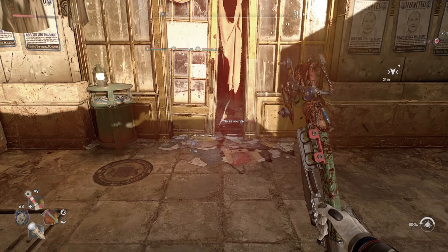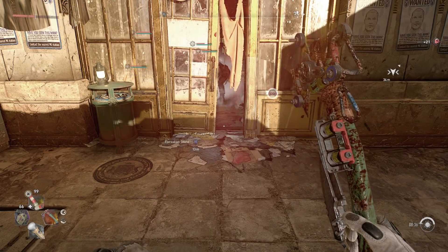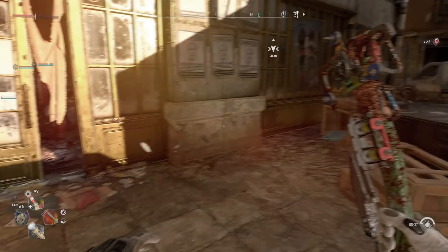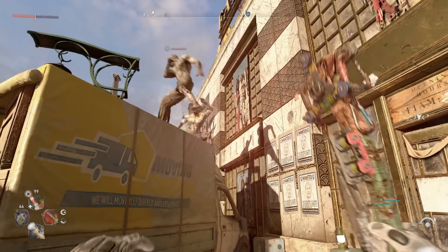Keep throwing them — I do recommend duping these, just have them duplicated. Look, another 21 right there, that's 40 XP. I do recommend waiting a little bit, and there's gonna be zombies coming after you so I'm gonna kill these real quick.